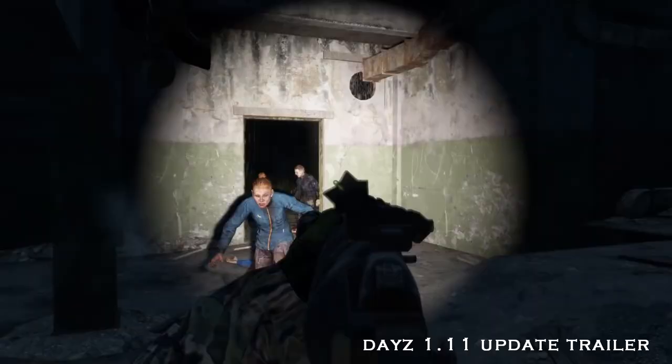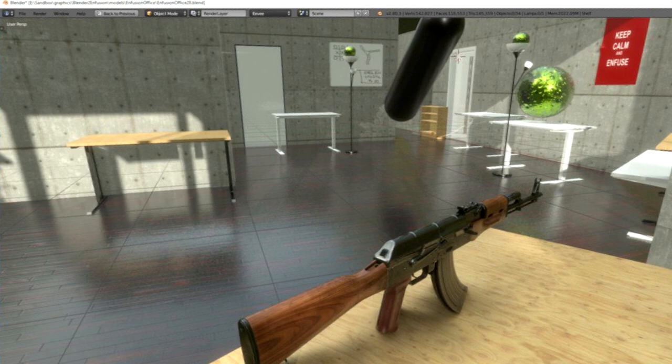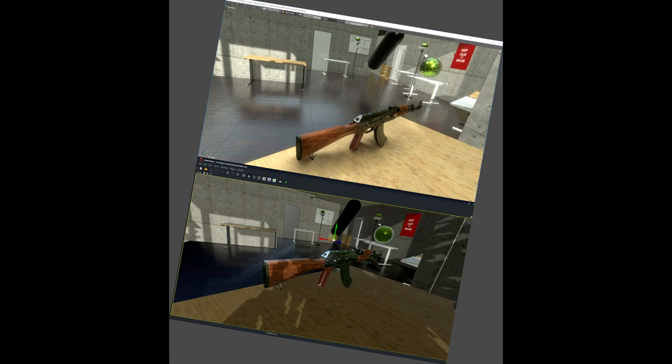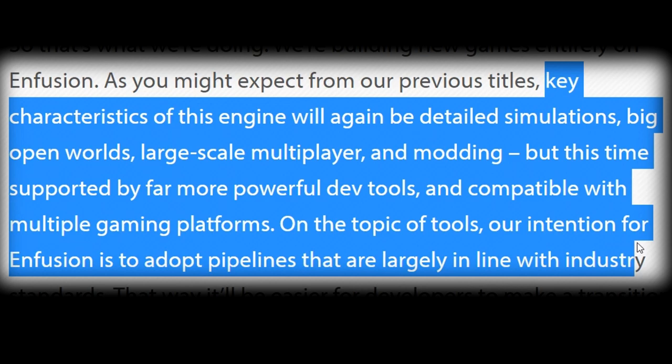However, DayZ only makes use of Enfusion's rendering and animation system — they stated this in the 2019 recap blog. And I quote: 'With these two complex parts in place we believe we have crossed some of the biggest hurdles towards making a game that fully runs on Enfusion.' Mind you, this was in 2019. Reported key characteristics of the Enfusion engine will be familiar for fans of the Arma series: detailed simulations, big open worlds, large scale multiplayer and modding, but this time supported by far more powerful dev tools and compatible with multiple gaming platforms.